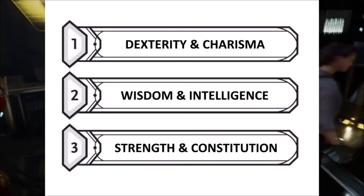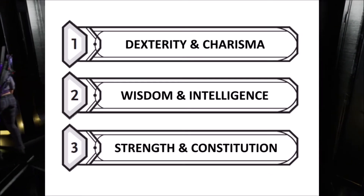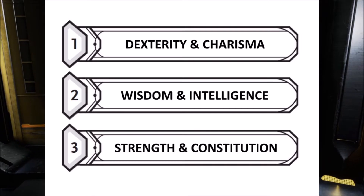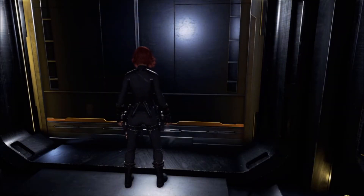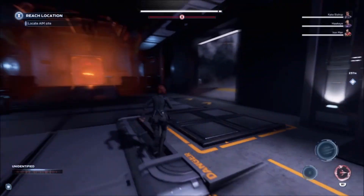The ability scores that you will want to prioritise are Dexterity and Charisma, to help with general skills and combat. Then Wisdom and Intelligence will be useful for skills. Strength and Constitution won't be very important. Also, for multi-class purposes we need to have a Dexterity and a Wisdom of at least 13 each.